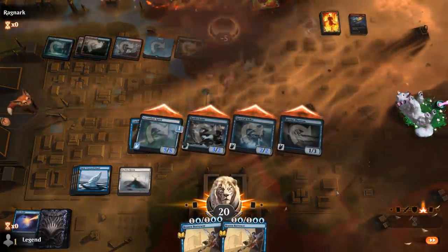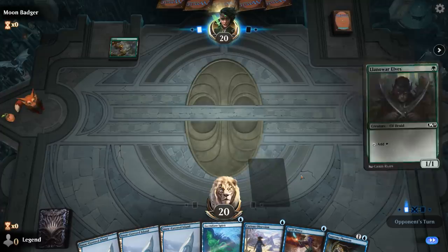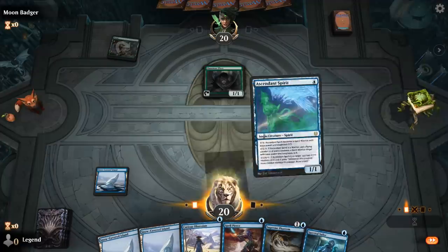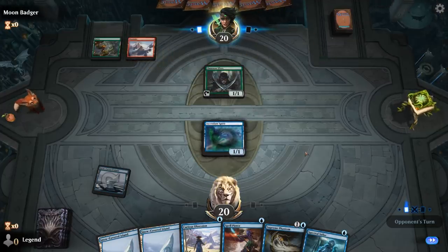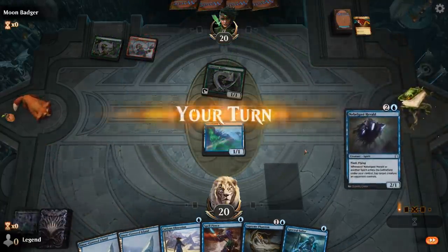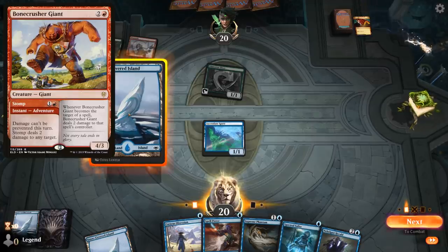On to the next one. We're on the draw with a nice hand. Facing turn one Elves, so probably not going to be a great matchup for Spell Pierce. Red-green, so maybe a Gruul aggro deck — Stone Rain. Well, it's a land destruction deck. Do we want to Obsession and get blown out by a Stomp, or do we keep up Spell Pierce? I think we keep up Spell Pierce. We can still play Sailor next turn if needed. Chandra we can counter, Stomp we cannot counter, so that happens.